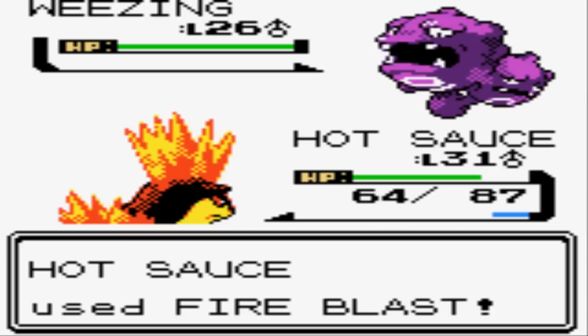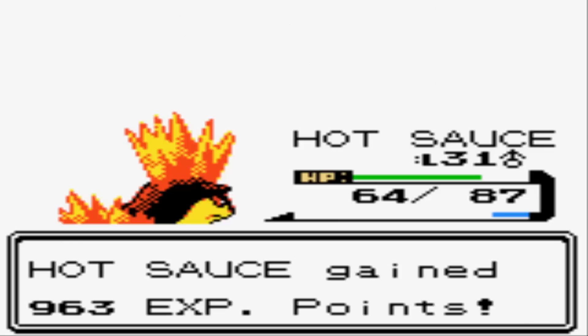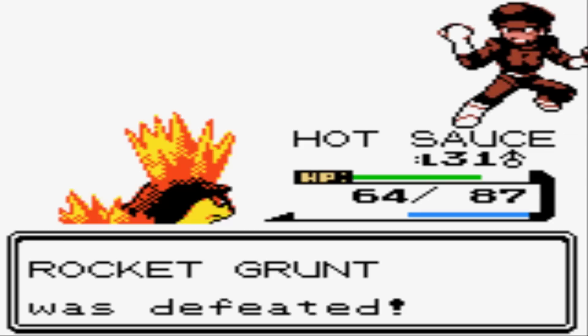We're gonna use a Fire Blast on this Weezing — definitely want to stick to Special Attacks with this guy. Nice to get a one-hit KO on a Weezing, that is pretty tough. Quick battle. The grunt says 'You're kidding!' — yeah, that's what the bosses are probably gonna say when they see the same kid worked his way up to the very top defeating every single Team Rocket grunt.